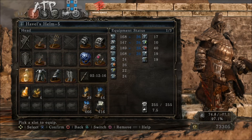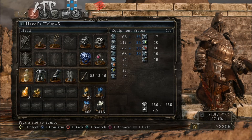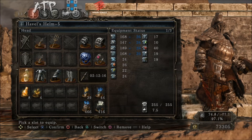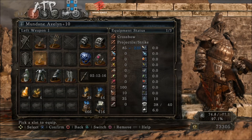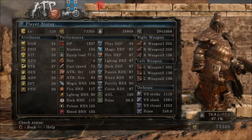For armor, I have Havel's full set. The reason I'm using Havel's armor is because it has by far the highest defense in the game, though it's also the heaviest. My equip burden is way over 70, but the strategy I employ in PvP with this character does not require you to roll. Stamina recovery isn't really essential either, because you're basically going to trade hits and kill the opponent before you even need to recover stamina. For weapons, I'm dual wielding Avalyns with Mundane infusion, which scales to your lowest stat — which is why all stats are minimum 20.